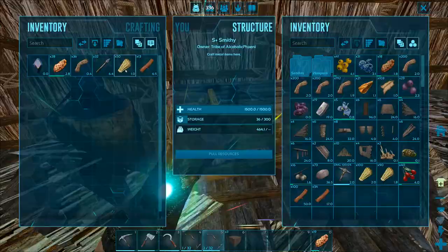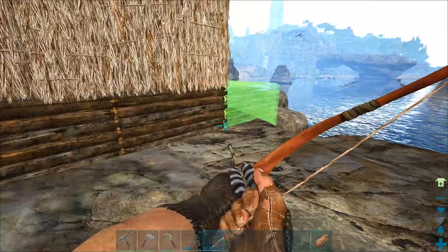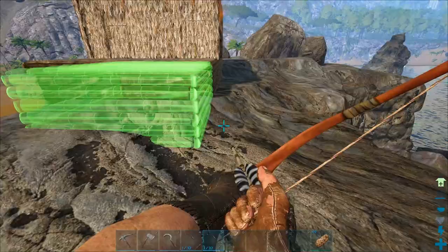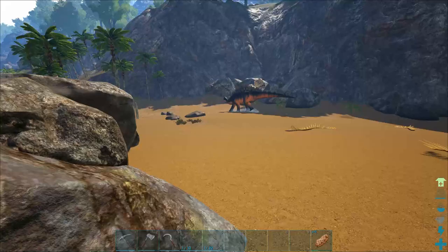We can actually make it a few wider, and I want to make it a little bit longer too — maybe one more long. We could do it like that so it's got a bit of a design to it, but then I actually need a bit more wood because I want a proper front entrance with a nice door.